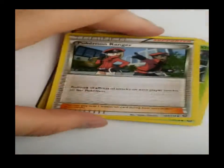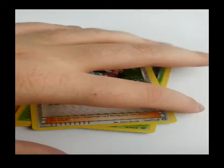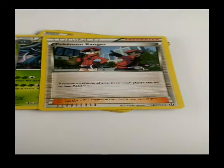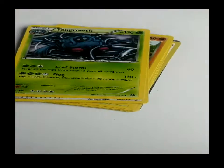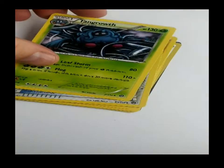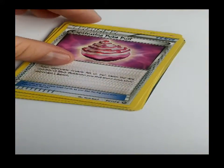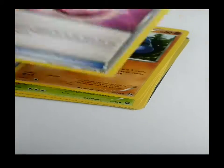All right, okay everyone — looks like we got some really good cards in the back of this one. We got Pokémon Ranger, Tangrowth, and a Captivating Poképuff.